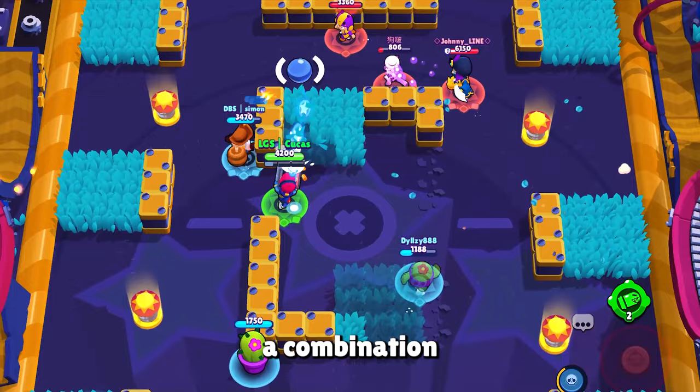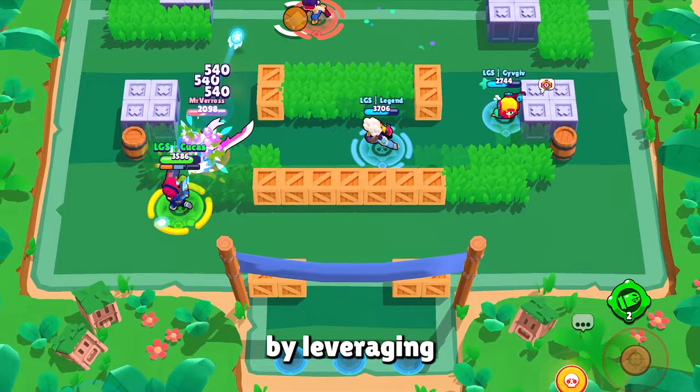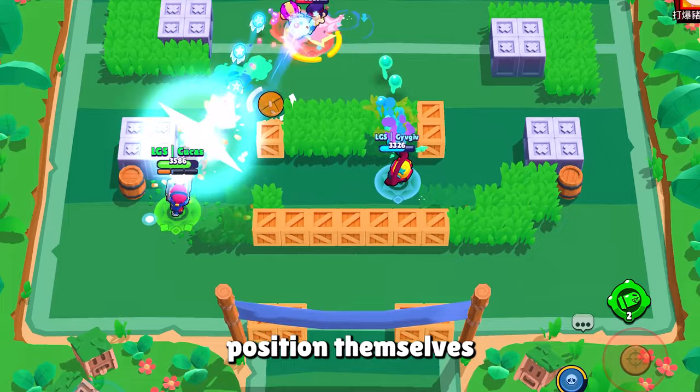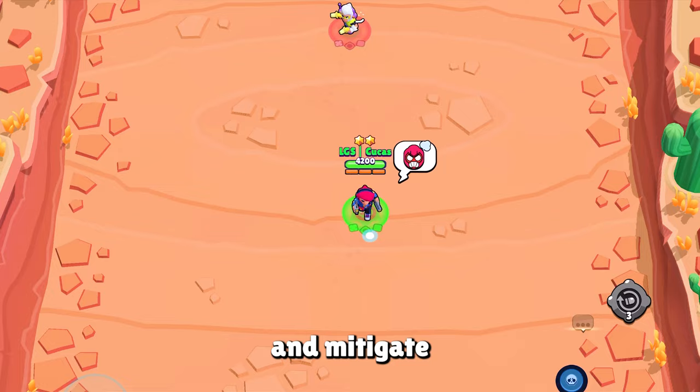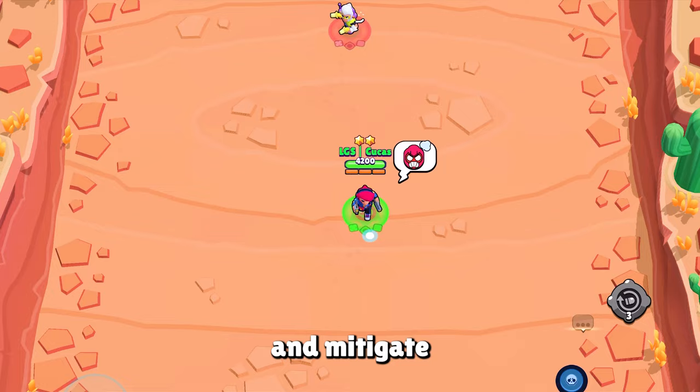Mastering Colt in Brawl Stars requires a multi-faceted approach that encompasses strategic gameplay, skillful mechanics, and a keen understanding of the nuances of his kit. By leveraging Colt's ability to deal significant damage from afar and break down enemy defenses, players can position themselves to secure victories in high-stakes game modes like Brawl Ball and Heist. Additionally, by utilizing the right star power and gadget combinations, players can optimize Colt's strengths and mitigate his weaknesses, while careful gear selection can further enhance his effectiveness on the battlefield.